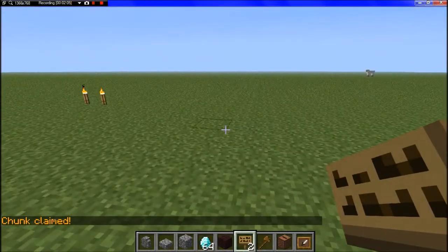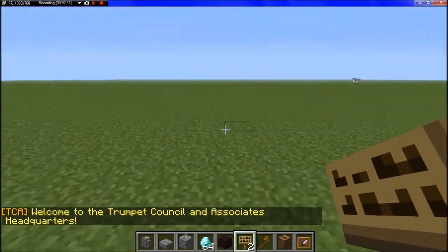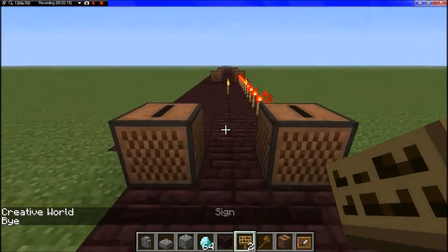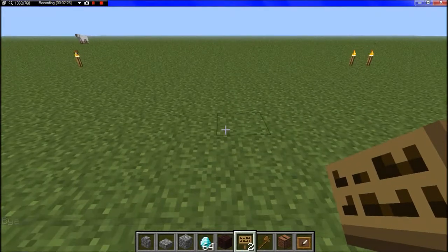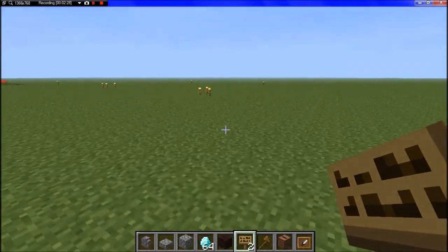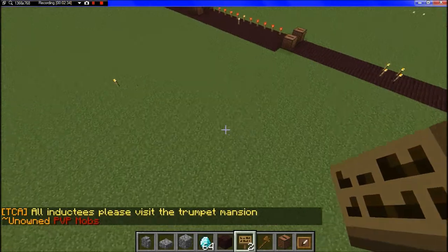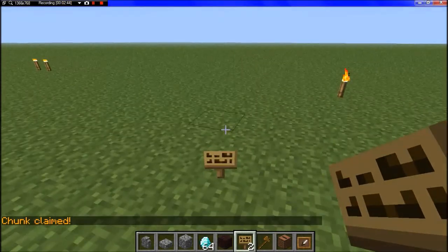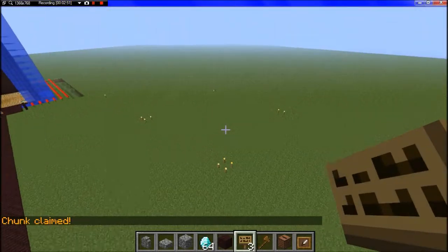I can build on this chunk without someone destroying it. But what if you want more chunks? Just get another chunk over here, and if you want another chunk behind that, do another chunk. Let me show you the process: you take a sign, find one of these slots, place your sign down, and do claim. It'll pop down, lock, and put a nice little torch ring around it. So I currently own this humongous 2x2 chunk.